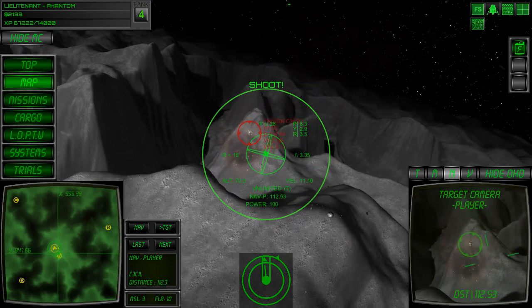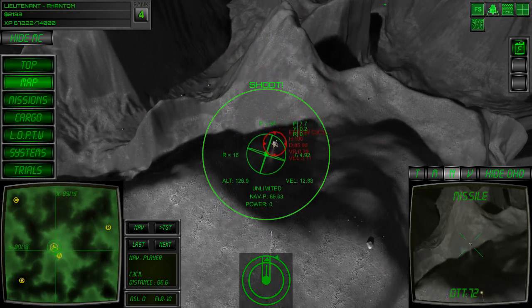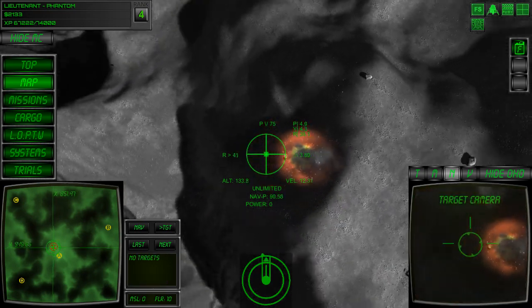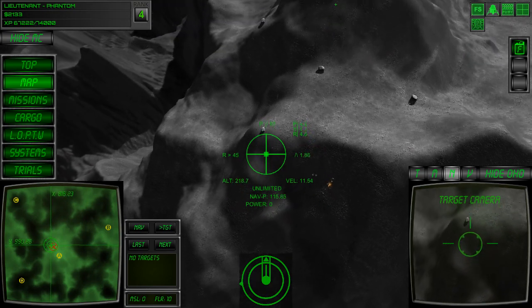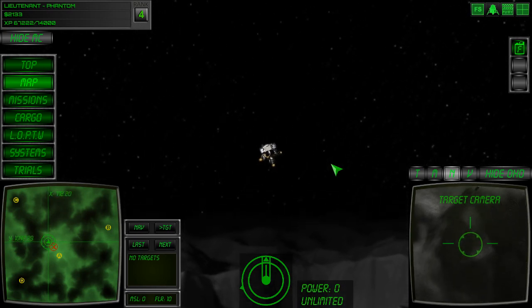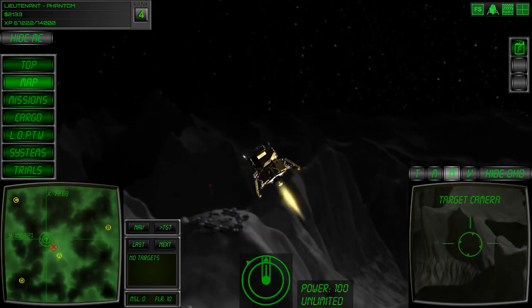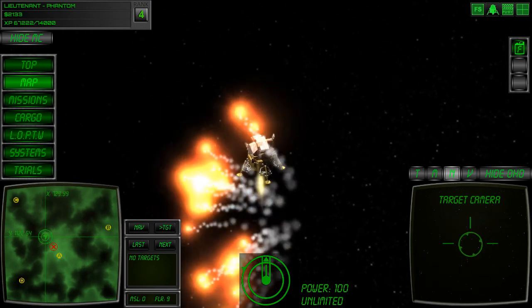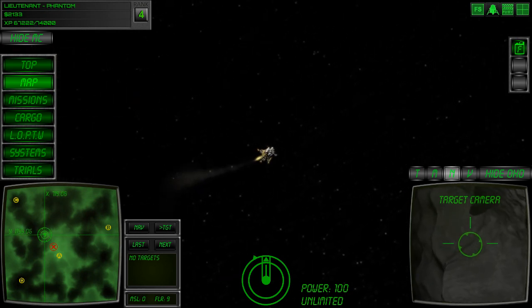There we go — the missile was evaded. I'll just shoot him down for fun anyway. There he goes. So there you have it guys, there's the flares. I'll just give you one more look at them from the external view. I'm quite happy with the way the effect looks — it looks much like military aircraft flare deployment.